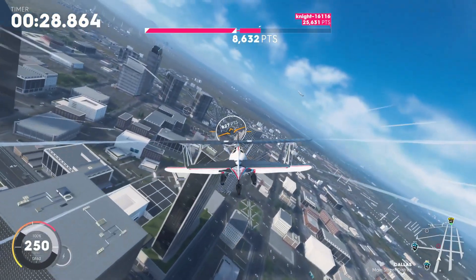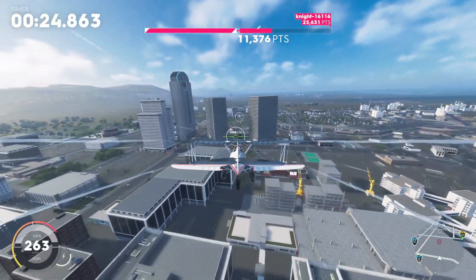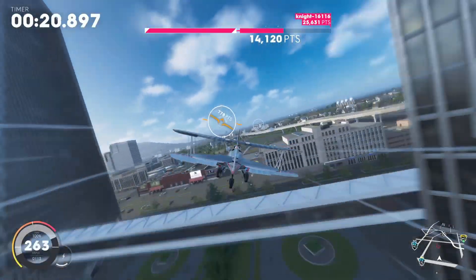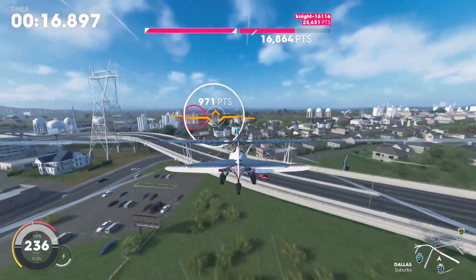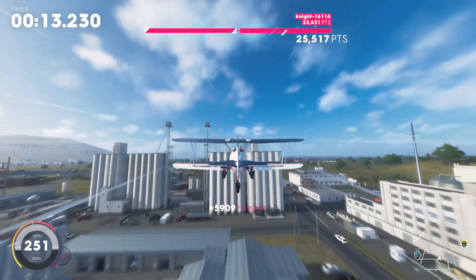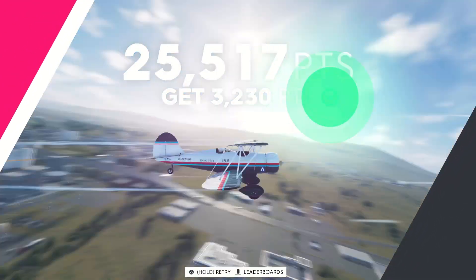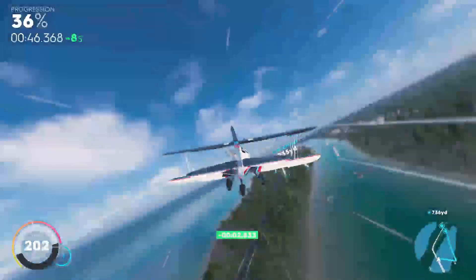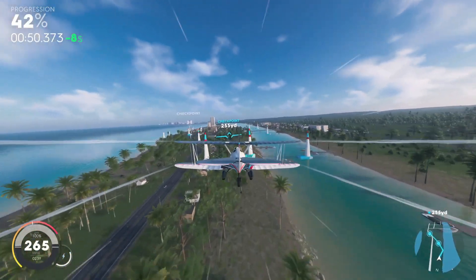Not only can you run the Waco in races, but you can also use it on skills as well. A lot of players are looking for a plane they can run in the skills on the summits — normally at least one aerobatic skill shows up — so having a good air race plane is definitely a must. One of the biggest highlights of the Waco is by far its handling and stability.